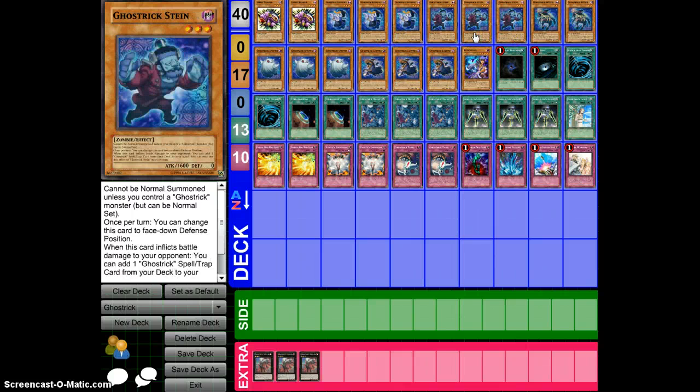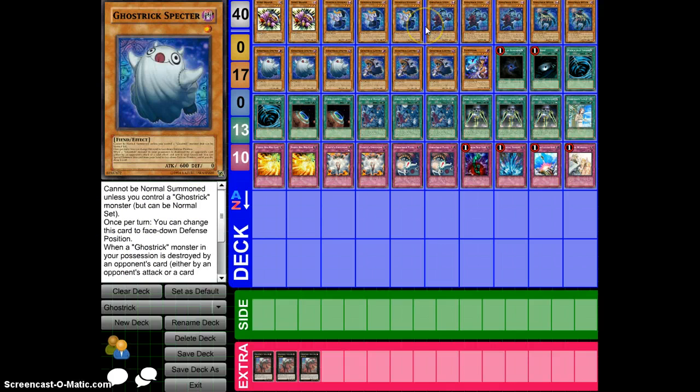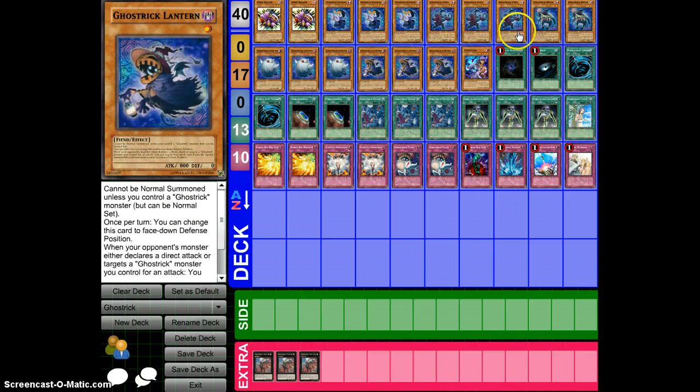Stein is actually a pretty cool one too. Basically, when he inflicts damage, you can add a Ghost Rook Spell or Trap card from your deck to your hand, and it's pretty cool. They all cannot be normal summoned unless you control another Ghost Rook monster — that's all their effects on that. But once a turn, you can also change them all to face-down defense position.